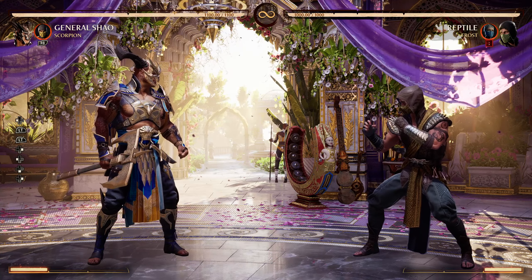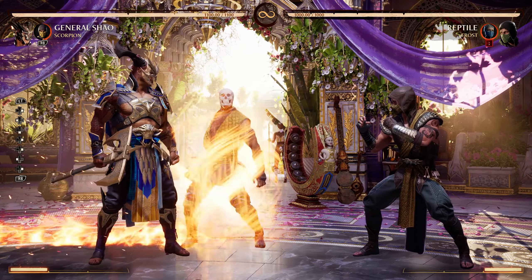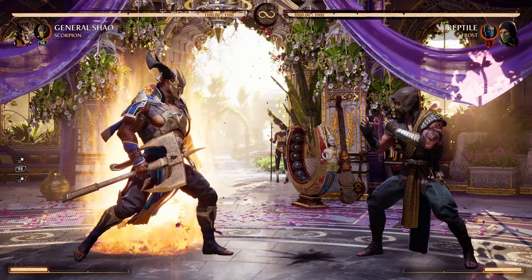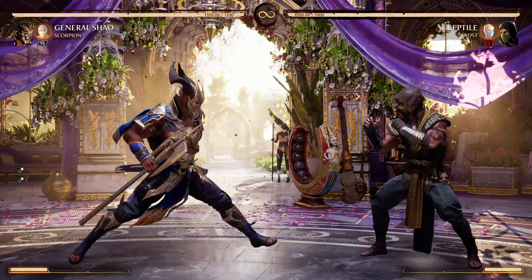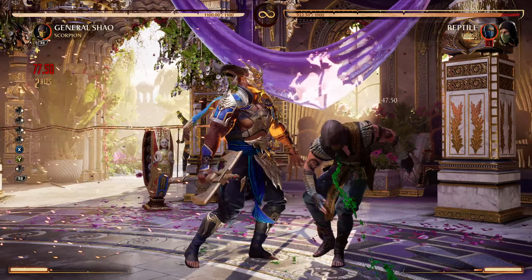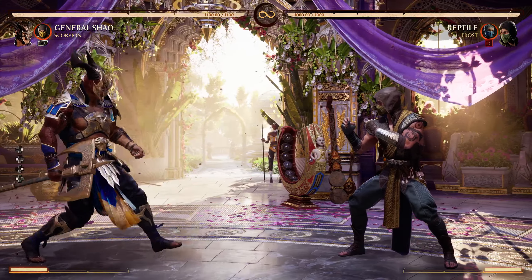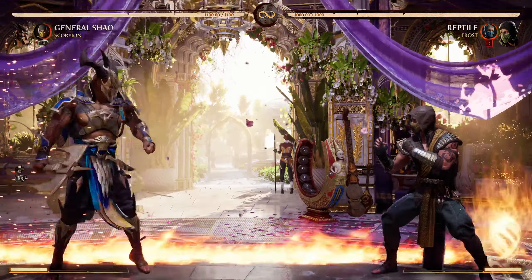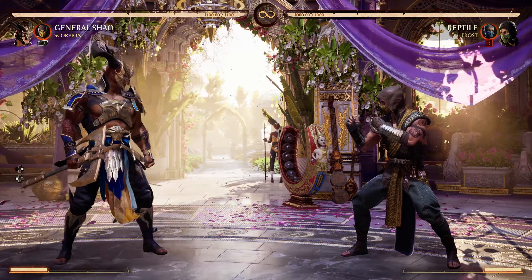I'm guessing you already know a few of the basics for him. He has a few strings like this one or this one — you name it. The only problem with General Shao is that you do actually need to utilize armor in order to combo into anything.